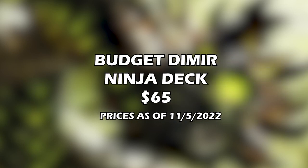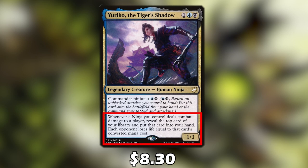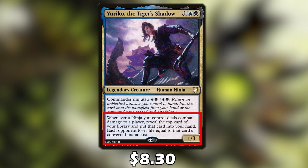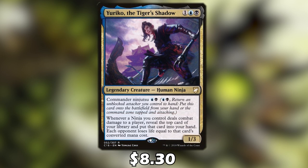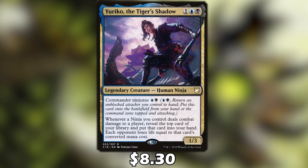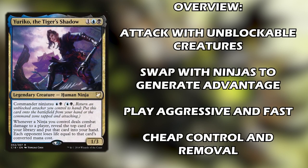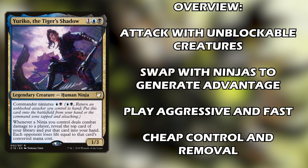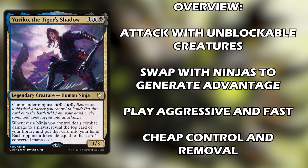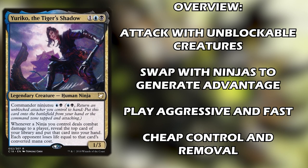I'm going to be showing you a budget Dimir ninja deck. This deck uses Yuriko, the Tiger's Shadow as the commander. Whenever a ninja deals combat damage to a player, we reveal the top card of our library and put that card into our hand, and each opponent loses life equal to that card's converted mana cost. This card helps us generate a lot of card draw, and we play a lot of ninjas so it can trigger multiple times. The card is a little expensive at $8 but it's absolutely needed for this deck. This deck plays really cheap unblockable creatures, then swaps them out with ninjas using the ninjutsu ability to generate advantage and play around removal. It's definitely more fast and aggressive — we're not looking to play a long game — but we do run some cheap counterspells and removal.